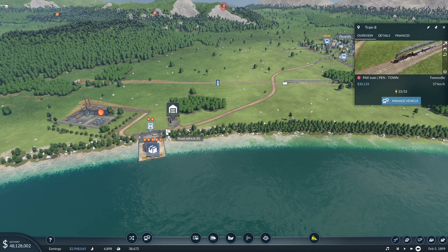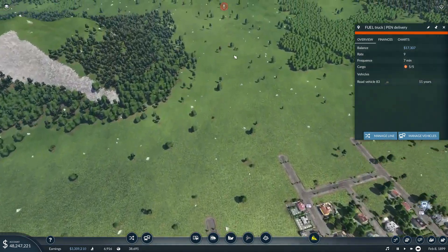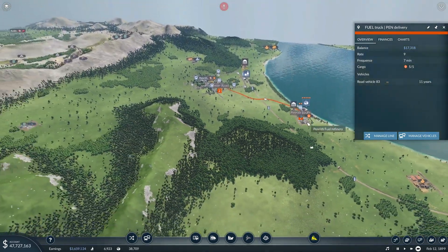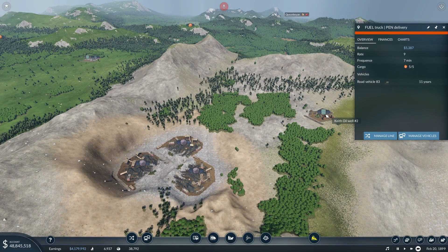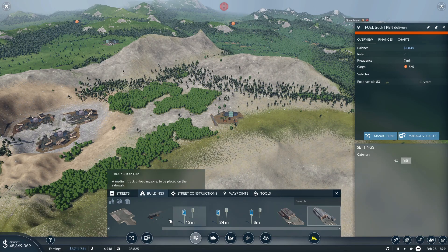We're actually going to use this truck here. We're going to change this run — it's going to run up the hill to the Penrith oil refinery, pick up crude, bring it down to the oil wharf, drop off, pick up fuel, drop it in there, and then back up the hill. A nice little run. In the meantime we're going to bring the oil from the oil well over to the refinery — cutting a hole straight through the mountain. Why? Because 48 million dollars tells me I can.